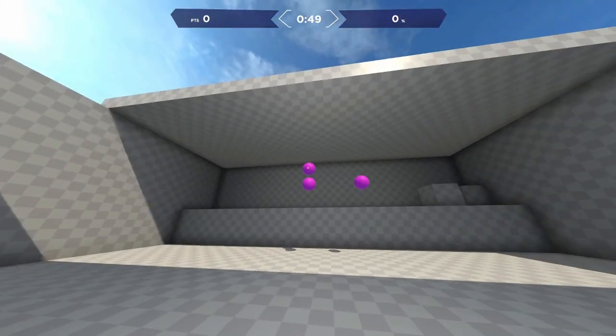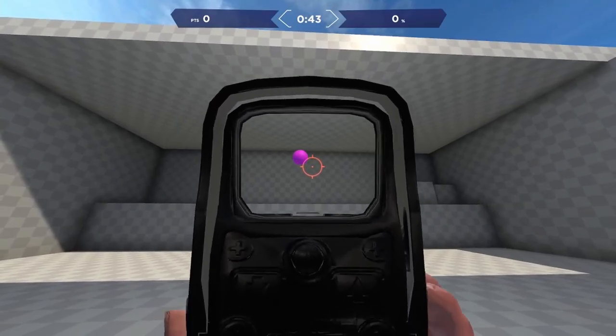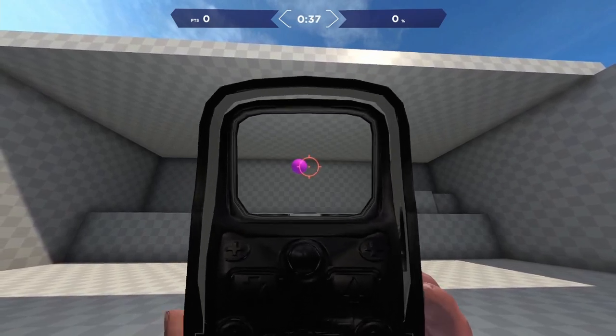The last mistake I see, which is probably the worst mistake, is that a lot of new players just don't even attempt a micro adjustment. They do the first half of a flick and then just shoot. This only works if the first half of your flick is accurate, which is rarely the case, especially with new players. For that reason, these people tend to hit very, very few shots.